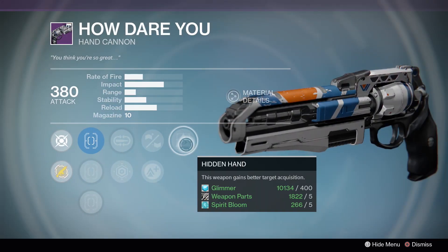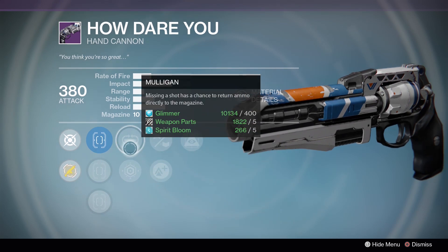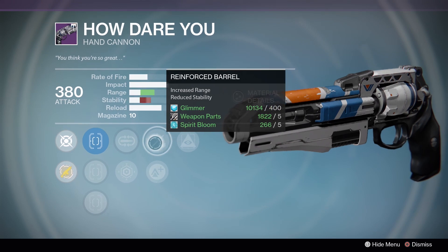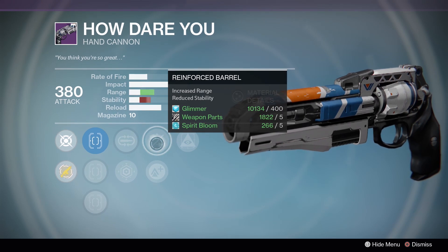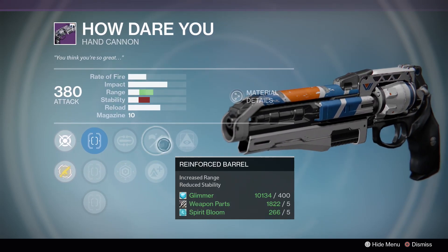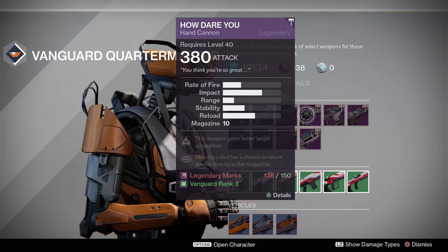We have Hidden Hand, Reinforced, Lightweight, Mulligan, and Last Resort. Like I said earlier, Reinforced is something you shouldn't really go for on hand cannons because stability does matter, especially on the highest rate of fire archetype. Reinforced is going to give you really low stability - you're not going to be able to make use of that rate of fire. Hidden Hand is nice, though, so you'll hit stuff.